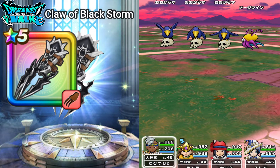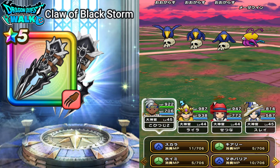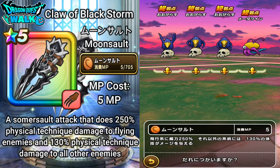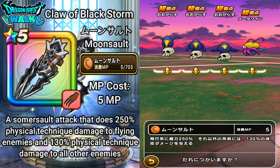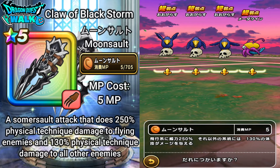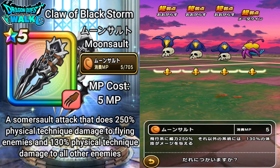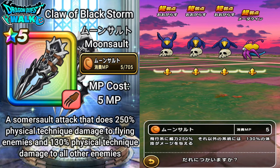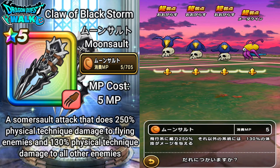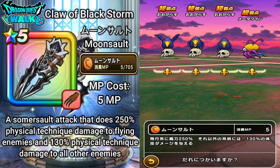Now in battle with this character equipped with the Claw of Black Storm. The first ability is Moonsault, which costs 5 MP. It's a somersault attack that does 250% physical technique damage to flying enemies and 130% physical technique damage to all other enemy types. Since all enemies here are flying, it will deal 250% damage.